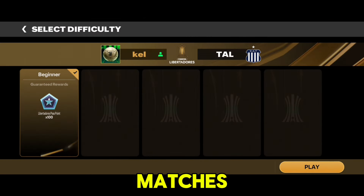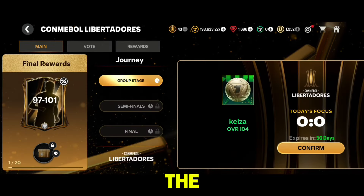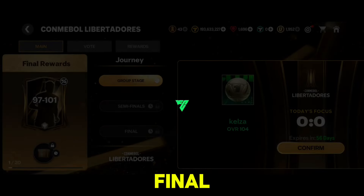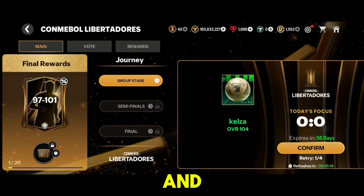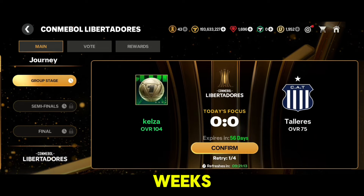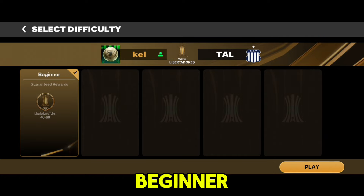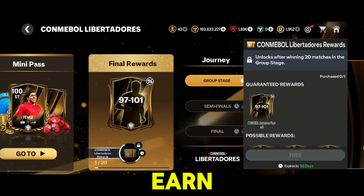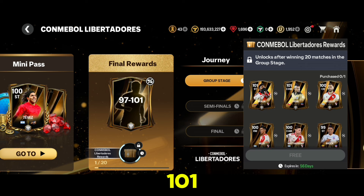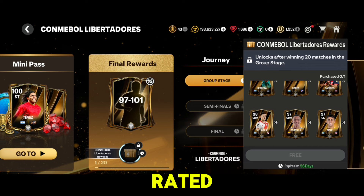The event is divided into three chapters: Main, Vote, and Rewards. The Main chapter is all about playing the journey matches to earn Libertadores tokens and pass points. There are three rounds: the group stage, semi-finals, and final. Currently only the group stage is unlocked. It has five difficulty levels, and by winning 20 matches in the group stage you'll earn a reward ranging from 97 to 101 rated players.